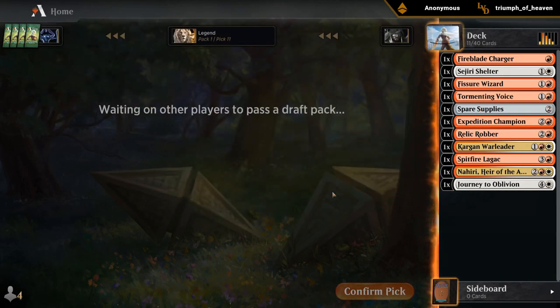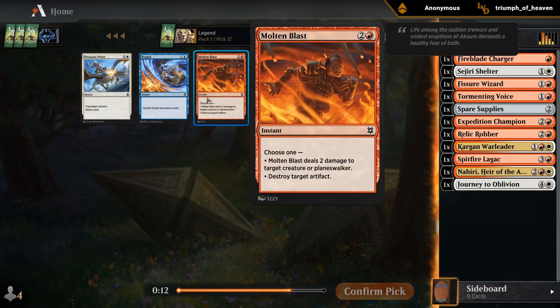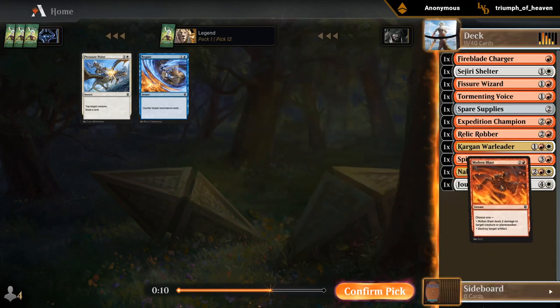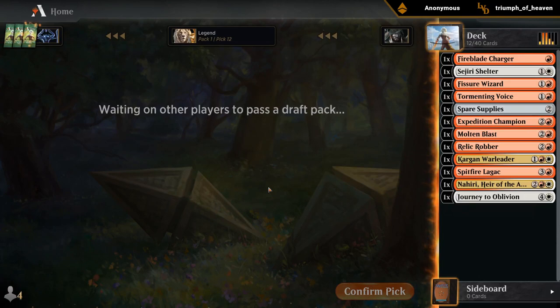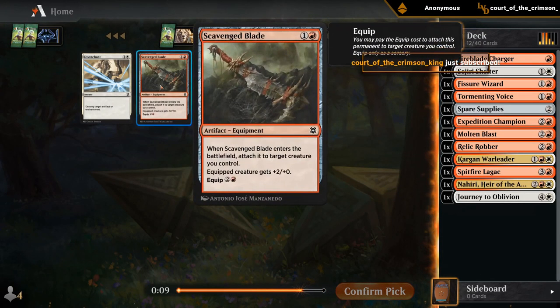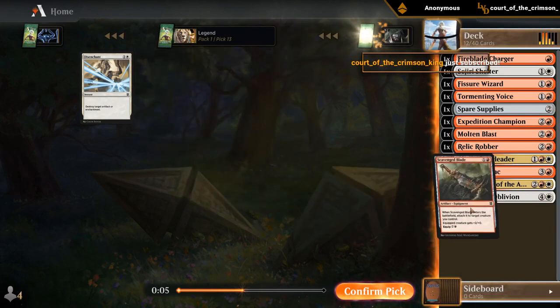If we can get a late equipment on the wheel, that would be perfect. I'll take a Molten Blast — it's not the most powerful removal spell, but you're definitely still gonna play it more often than not. And there we go: 13th pick Scavenged Blade, right where we want it.